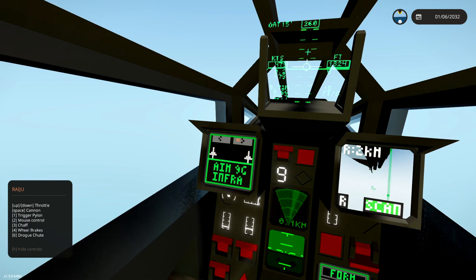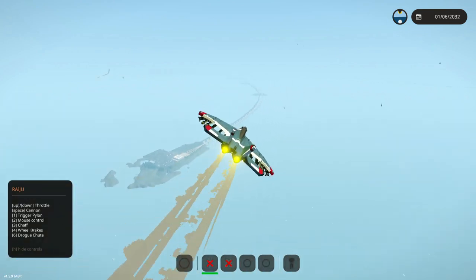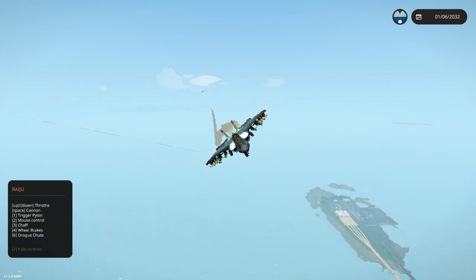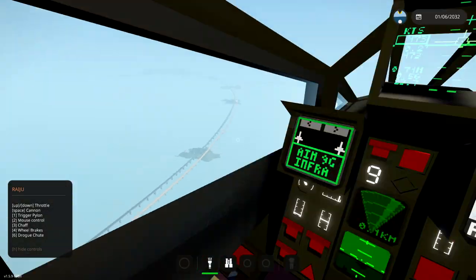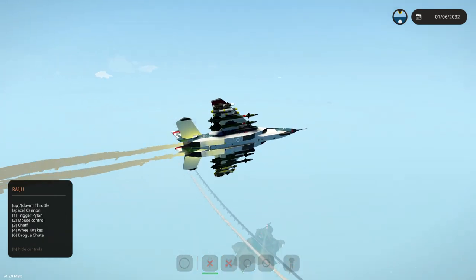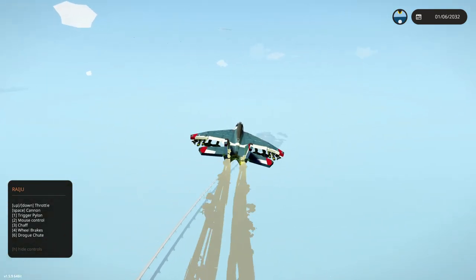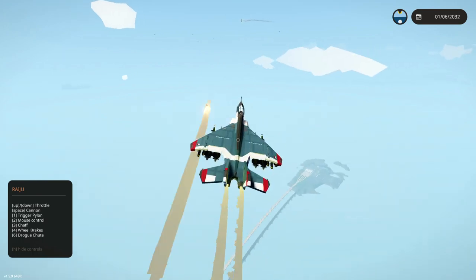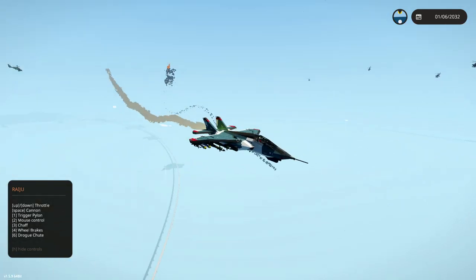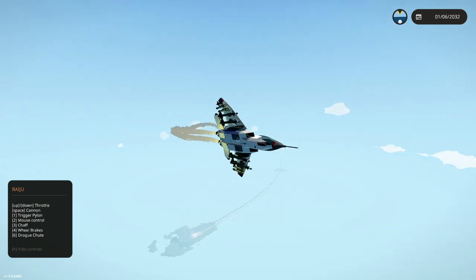We're going to select our AIM missiles to try and take out some aerial targets. I see some aerial targets - we've just blown past some. There's one! Trigger pylon is actually one, and that will allow us to actually launch the missiles. Alright, turn around, head back in the direction towards the enemy. There's a Eurofighter up there. Press one - we've loosed the missile. Eurofighter down! That was so quick. We've already taken out a Eurofighter - that is amazing. I wish we'd seen them fall out of the sky, but never mind.